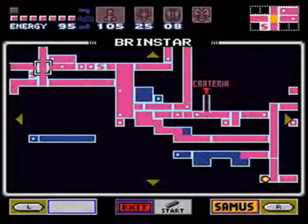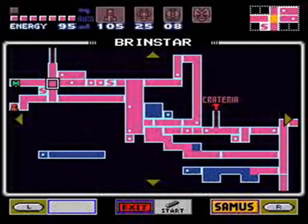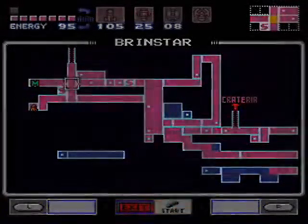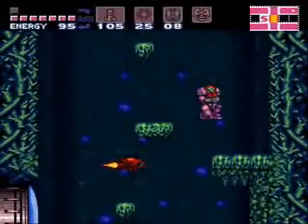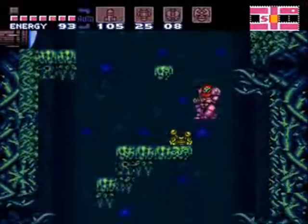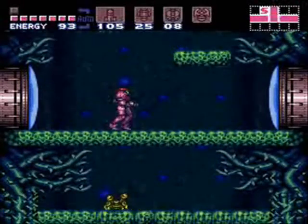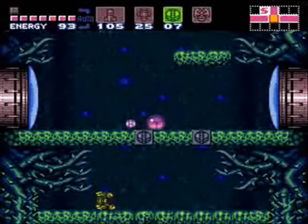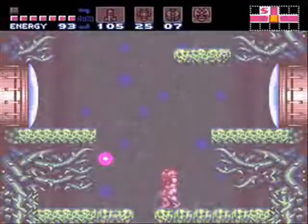Where to next? I suppose down to that kind of big room in the middle we haven't been to yet — I wonder why. There are a few upgrades in that big chamber as well, so let's head in that general direction. We can break this now with power bombs, can't we? Go, power bombs — show me your secrets.